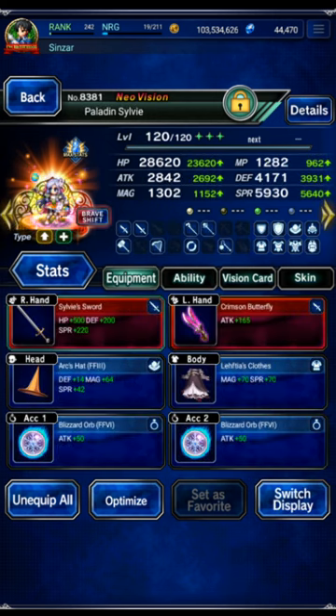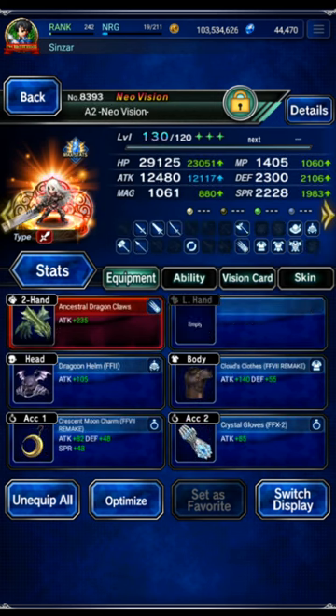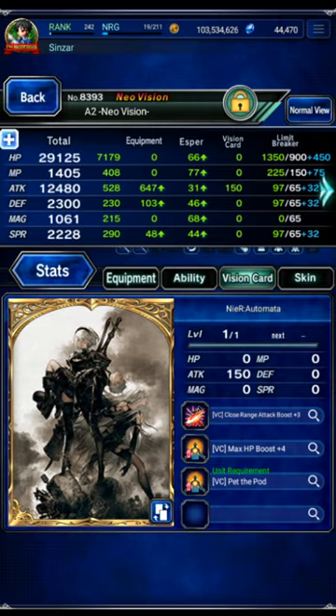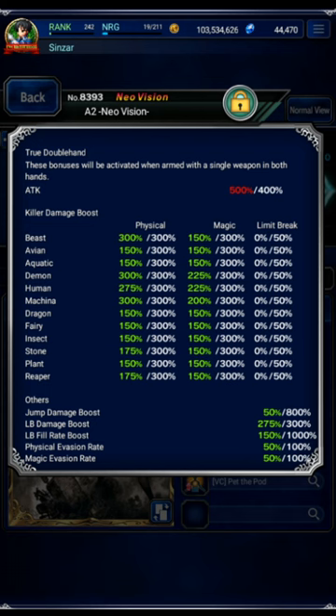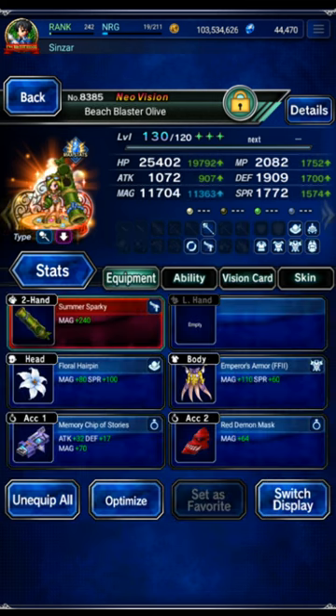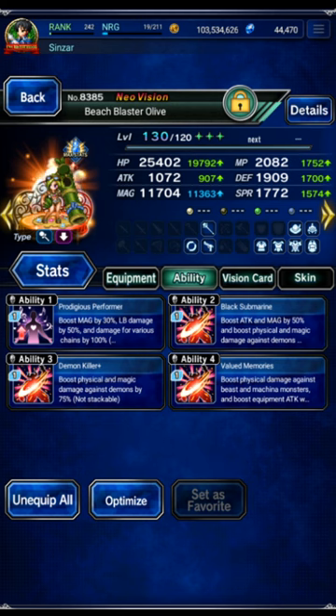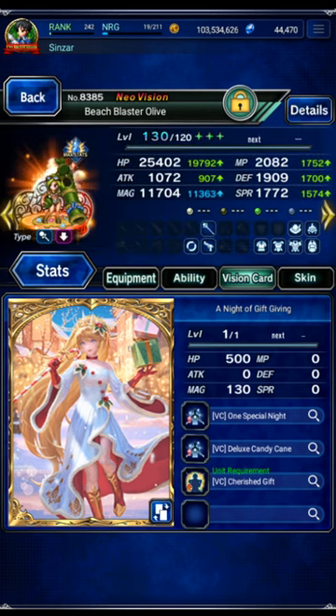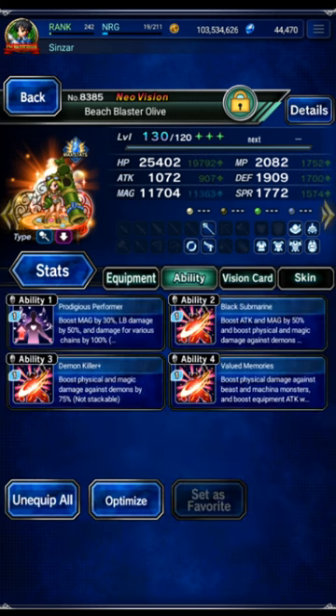A2 is using a fist build because we have a 40% fist imbue from Nora — that's a big damage gain. She is maxed on everything: maxed beast, demon, and machine killers. Olive is mostly support, but she did damage too — 11.7 magic, only a 300 leader skill right now. She's maxed on everything, maxed LB, maxed beast, demon, and machine killers. Range card would be better, but I decided not to use it because this is a no-Rain clear.